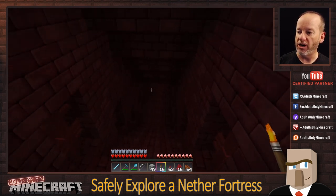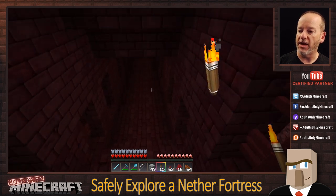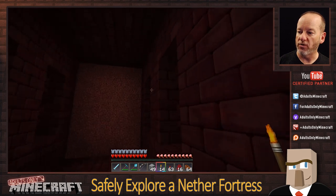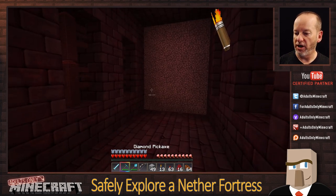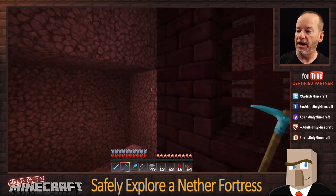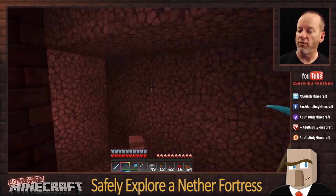One thing to keep in mind as I'm torching: torches will drop the spawn rate of wither skeletons. So if you are looking for wither skeletons, make sure the area stays dark.